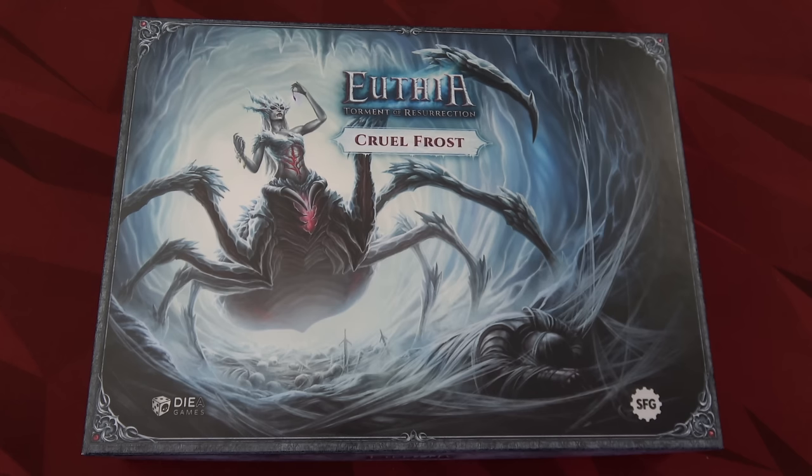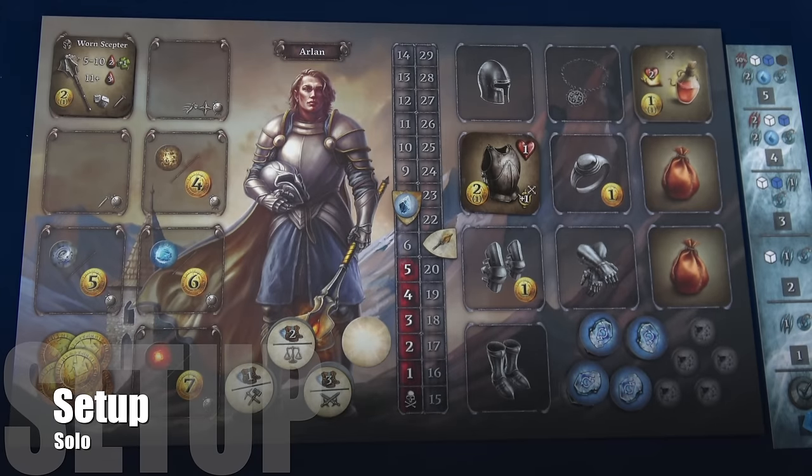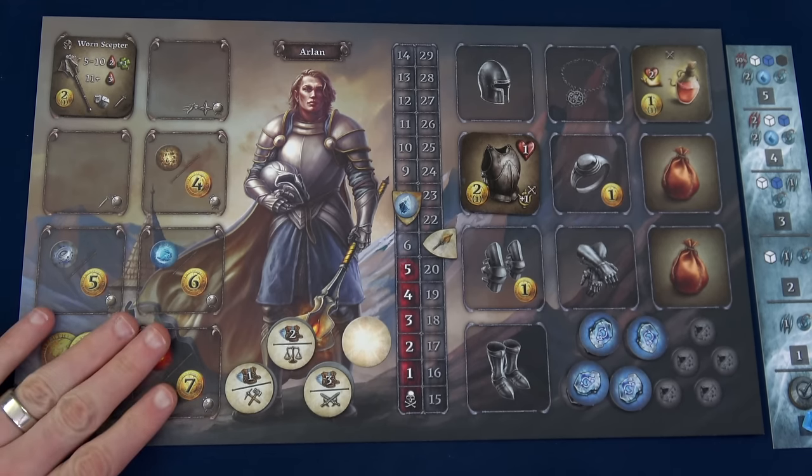Let's do a light setup and then jump into our playthrough. The two new heroes available in this demo are Arlen and Zafiri. I'm playing Arlen today because I think he's a little bit easier to understand. Zafiri looks awesome but I didn't have enough time to dig into all the rules — I do have to send this off quickly after getting it.